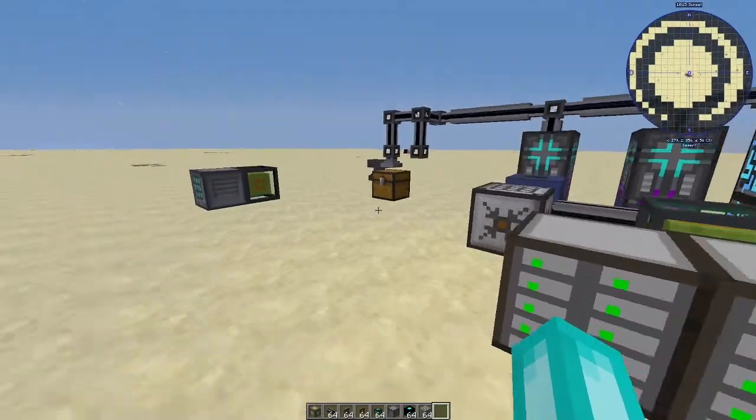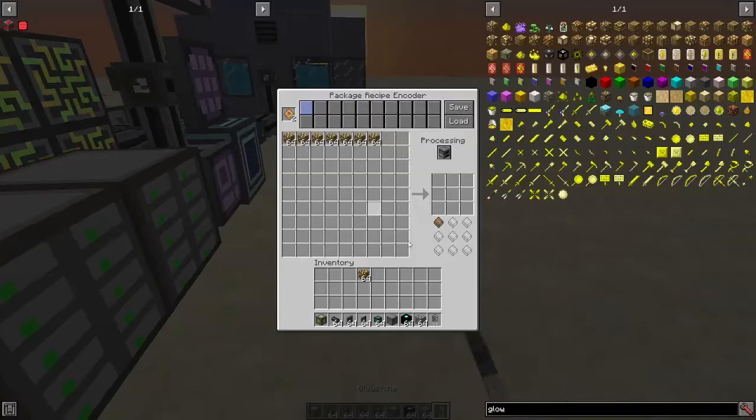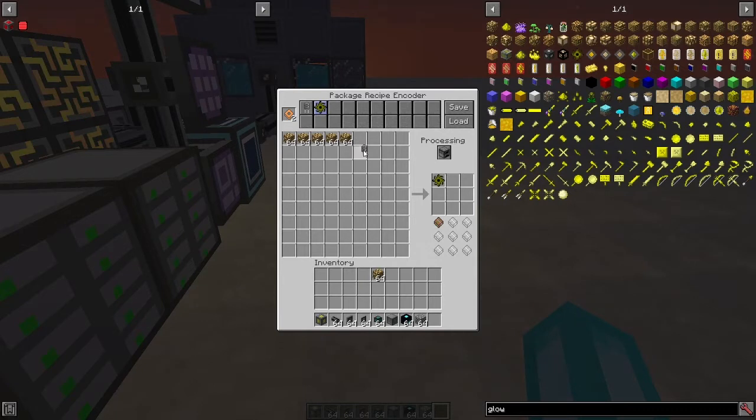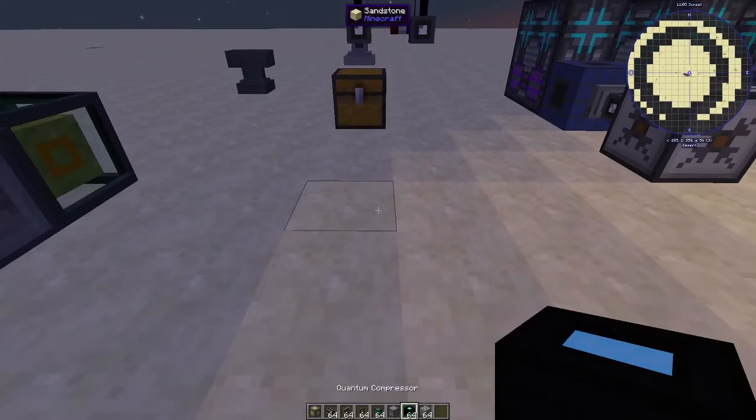You probably want to fill up the whole thing, but for this demonstration I won't. We grab this and say that makes this — let's fill up a whole row. We're completely lying to it, of course that doesn't make that, it doesn't make any sense, but it doesn't know that. Then we go into the next recipe slot and take the Glowstone Singularity. Now we're making a Glowstone Singularity — maybe just the one. This is going to take a bunch more Glowstone. There we go. Maybe a few of these as well. We could save that as a pattern. I'm going to get my Quantum Compressor.